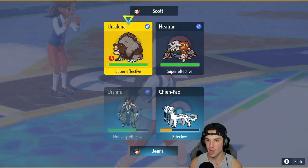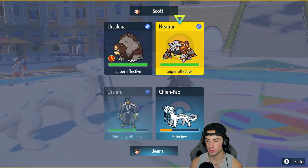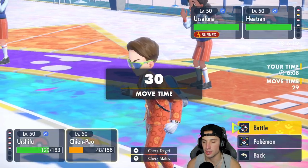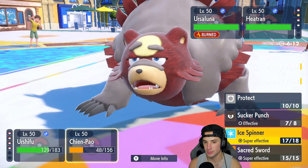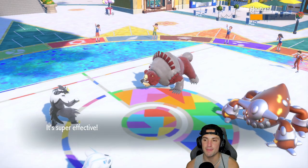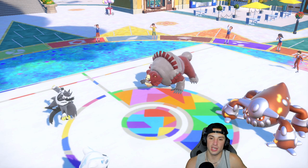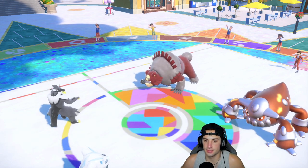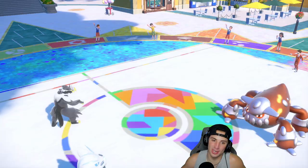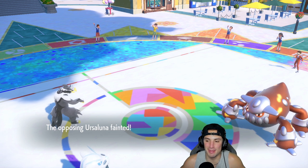Who do I KO here? I'm not too worried about Heatran with Slitherwing in the back end, so I'll Sacred Sword Ursaluna — a big chunk of damage. Surge strikes could come out and finish off Ursaluna. We dump on Ursaluna and it's so free because they don't have Tera left — I hit right through Protect, so it was really my choice at that point.